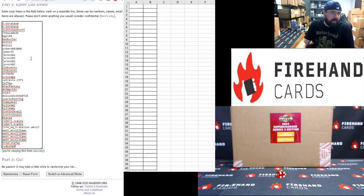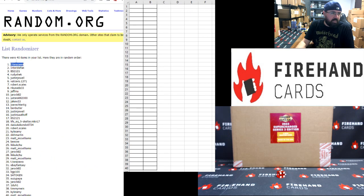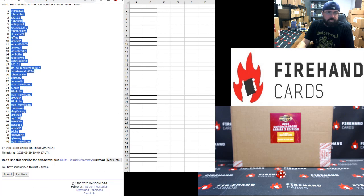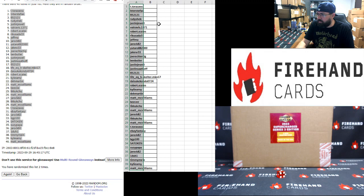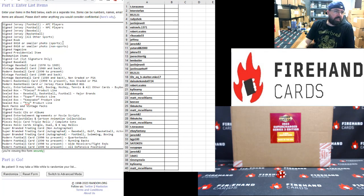Our participants: Rudy Shekbottom and T-Tours up top — two clicks, good luck. Once, twice. T-Tours up top, Matt McWilliams at the bottom. Your categories: signed jerseys AFC players up top, modern football 90 to present at the bottom.